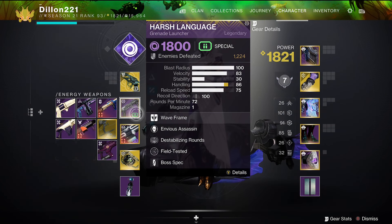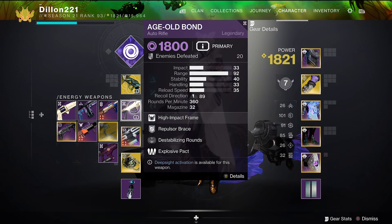The exotic we're going to be using is Nothing Manacles, which gives you enhanced scatter grenades — so you get two of them and they come back quicker with additional perks. For weapons, you want something with Destabilizing Rounds or Demolitionist, both are fine, but I prefer Destabilizing Rounds. The wave frame grenade launcher is typically what I use, but you can also use something like an Age-Old Bond as long as it has Destabilizing Rounds.